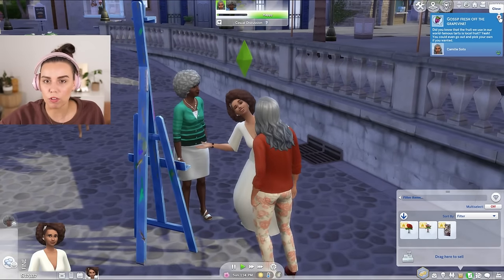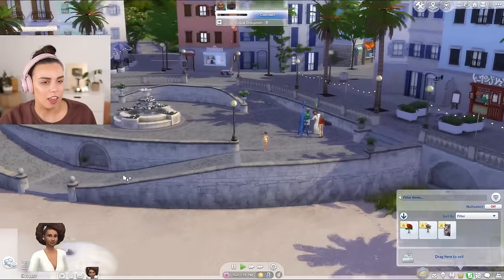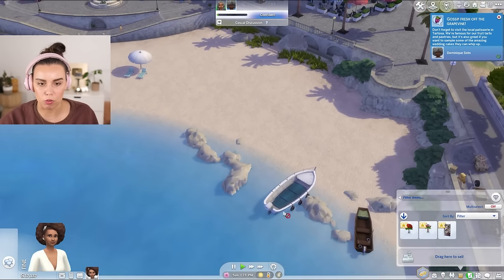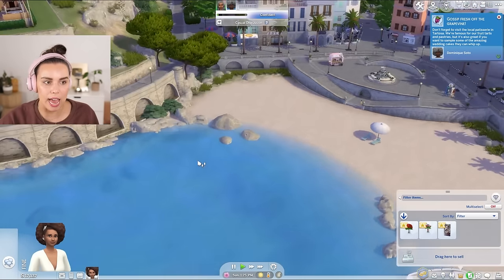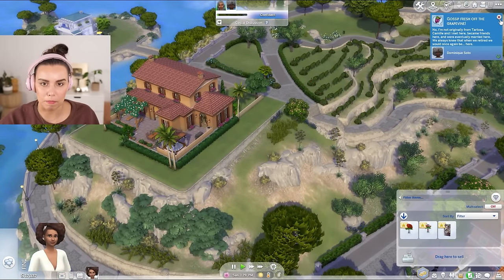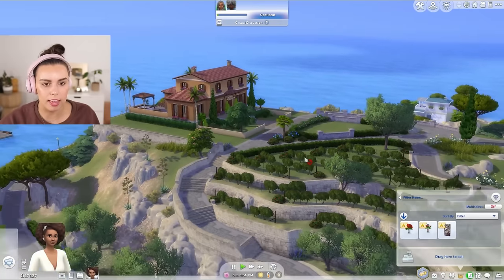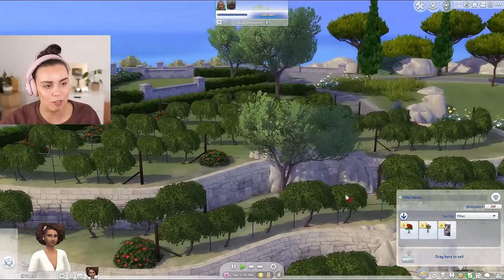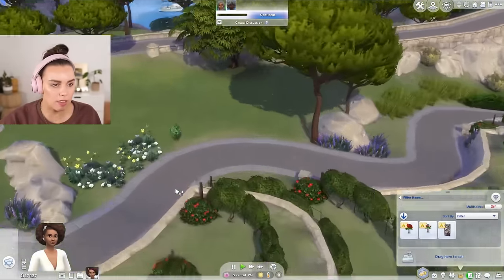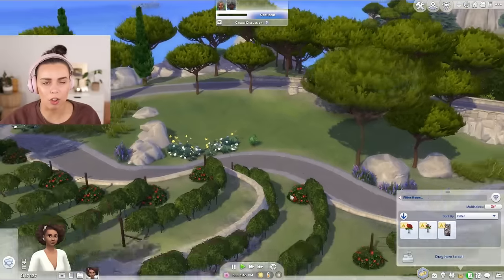One piece of lore: the fruit used in the world-famous tarts is a local fruit and you can go out and pick your own — which means we need to look for fruit trees! Also be sure to search the beach because apparently messages in bottles are new collectibles, though they may take a little bit to spawn. They also suggested we go see the patisserie. This is a beautiful villa house you can stay at — really nice build. Oh look — it's like a little vineyard! So pretty.